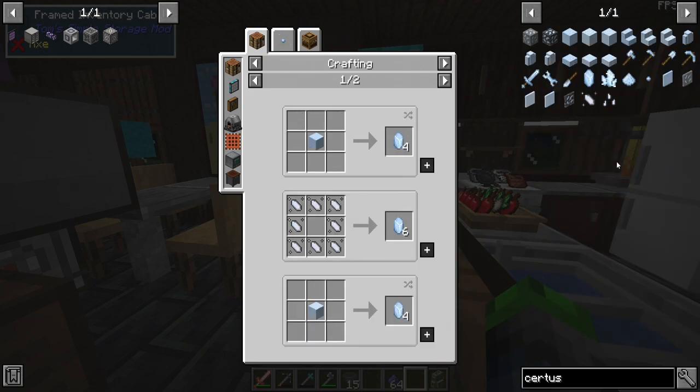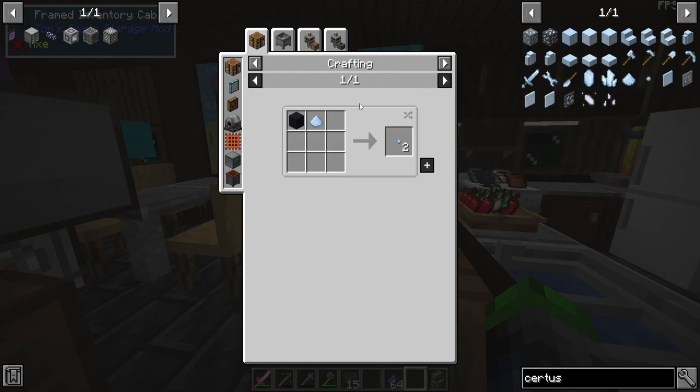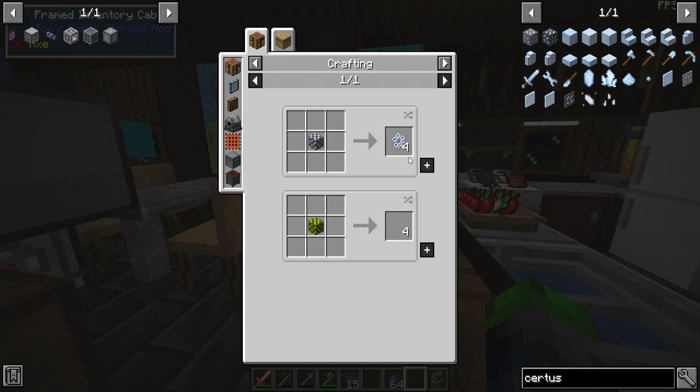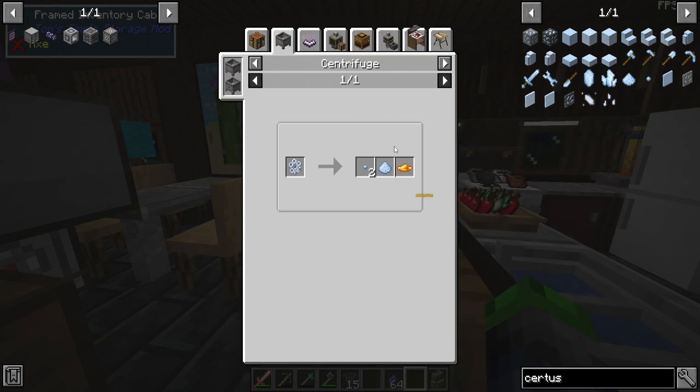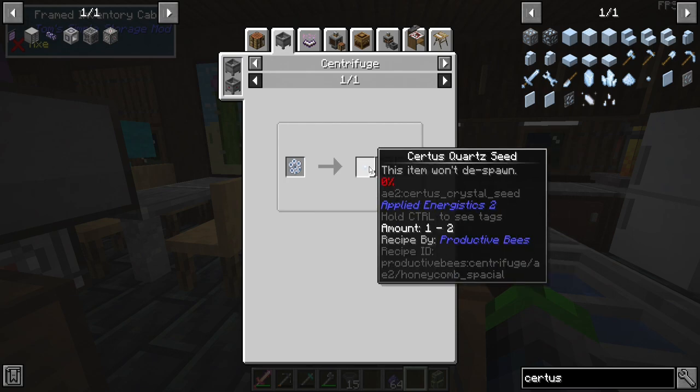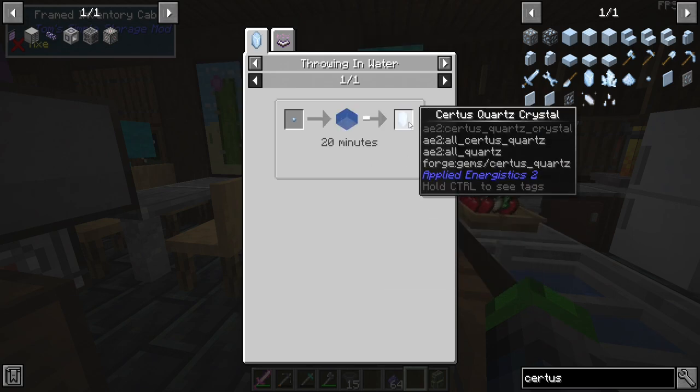It looks like they removed the certus quartz bee — you used to be able to use it to process certus quartz right away. But there is the spatial bee. We're probably going to find another way to automate certus quartz processing.